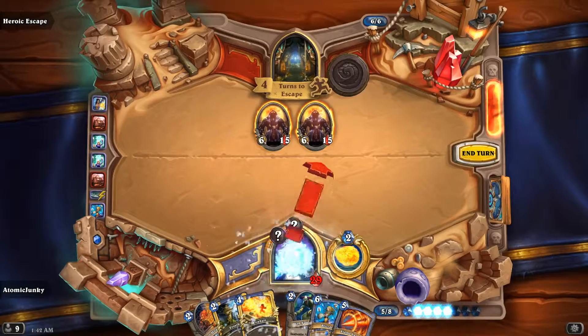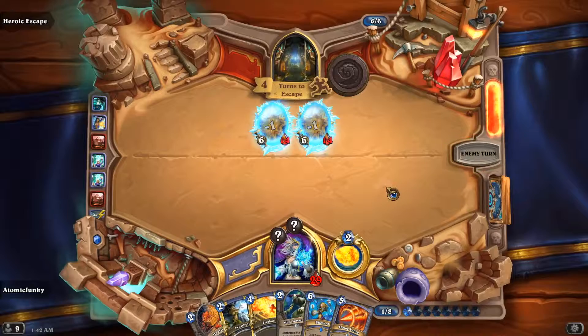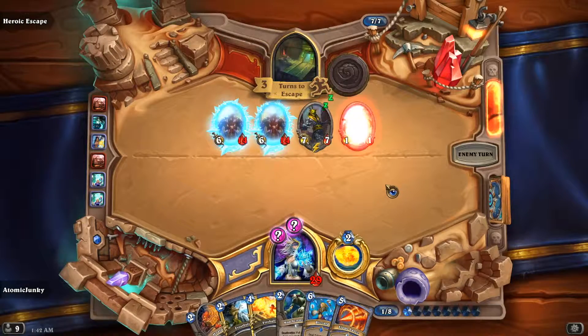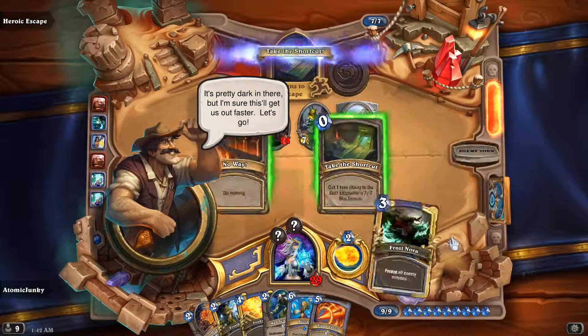We also play the Ice Block here. We are already in turn three — or three turns until we escape. There's a Frost Nova.